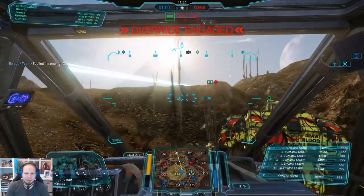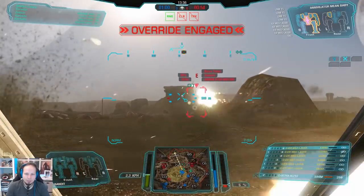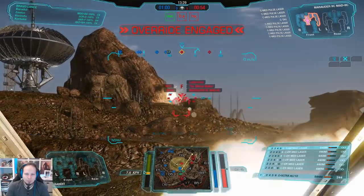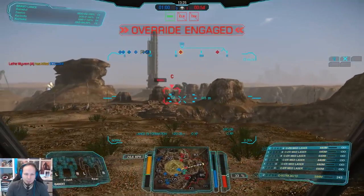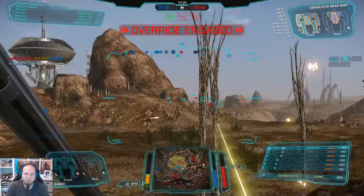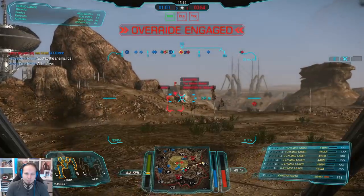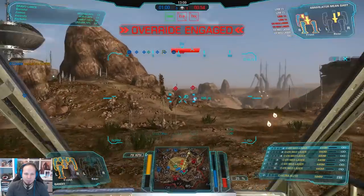We need to get them under crossfire here, or just straight up kill the LRM Annihilator. Push up the Annihilator, guys — or the Marauder on the left side. Let's kill the Annihilator; I'm going to invest to that. I'm not going to push down though, because there are enemies on our side still. Let's cover the back of our Atlas here. I think my teammates dropped down.